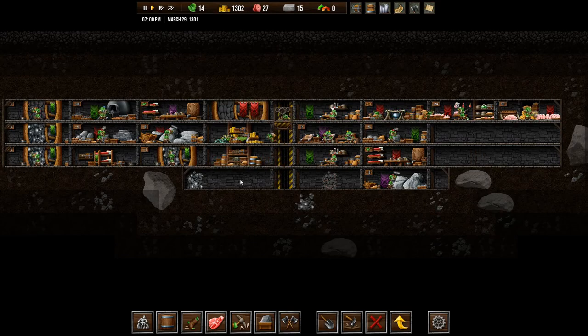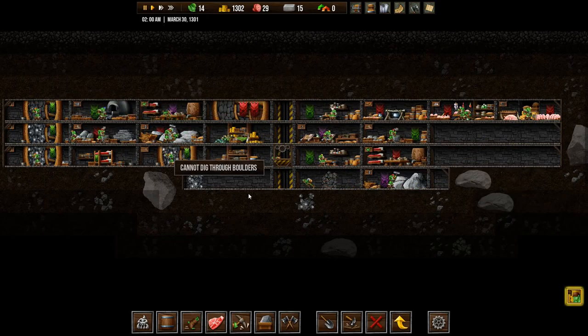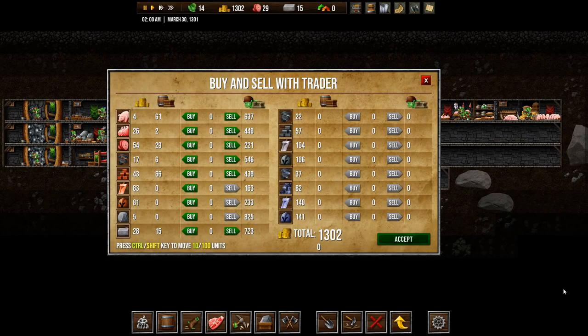Show screenshots and so on of your colony, and let me know what you think of the game. Always nice to hear other people's point of view. So a trader has arrived. Let's see, do we want to trade anything? We have 61 pigs. I don't think we want to trade anything. We have a bit of crowns. I think we're going to leave it as it is.